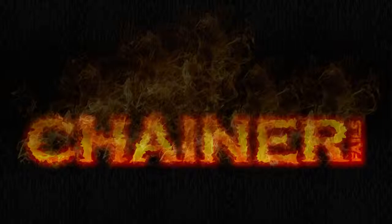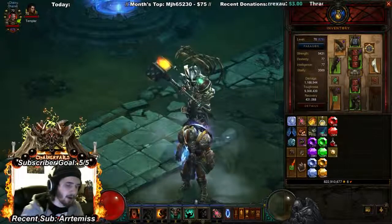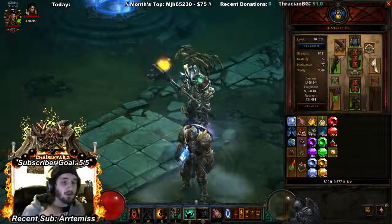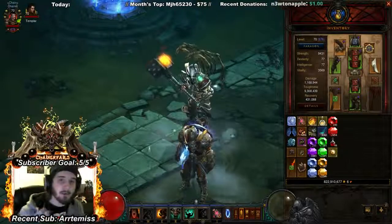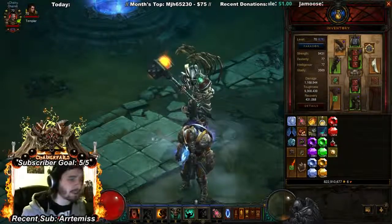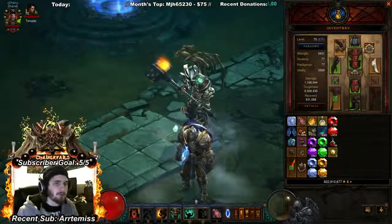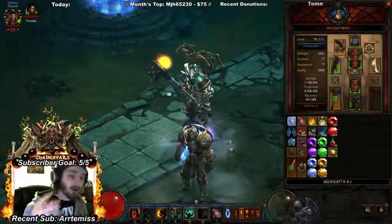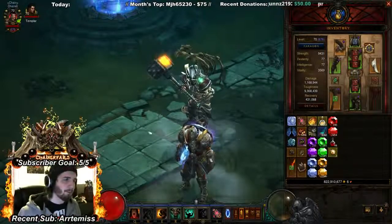Hey guys, Chaynor here again. Today we're going to be talking about barbarian stats — what stats are good, what stats aren't good, and where each of those stats should go. There are all different builds with barbarians; furious charge right now is the cookie cutter build.